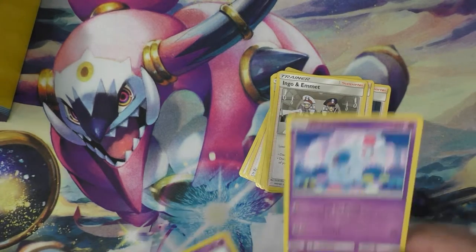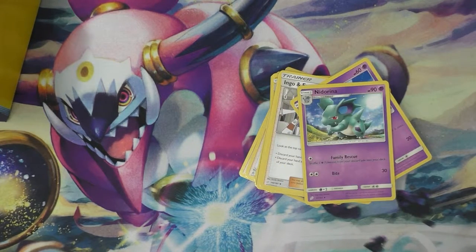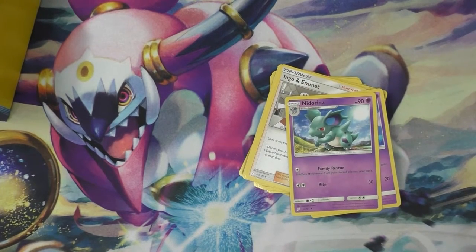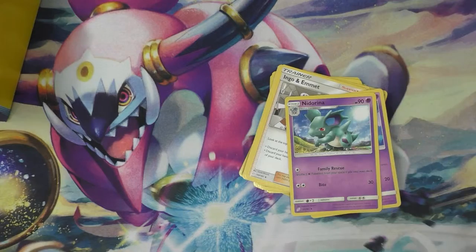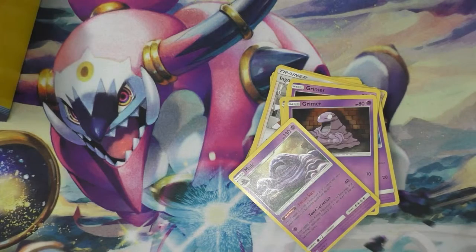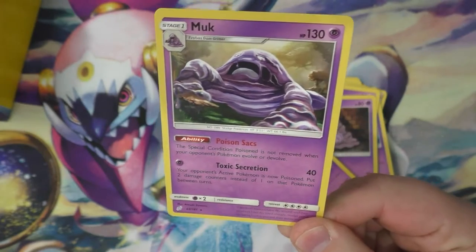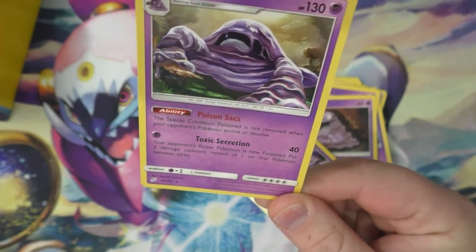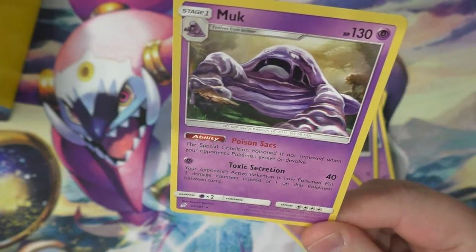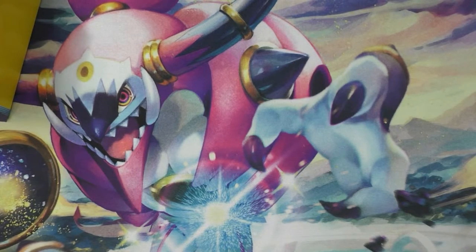Here's the Nidoran, got Nidoran and Nidorina — that's pretty neat. And that's it, just one of each for my Nidoqueen. The rest are three basic Grimers and two Muk. That's a really neat Muk — it's not what you normally think of when you think of Muk, this one's like super oozing. It's got a Poison Sack, Toxic Secretion — two damage counters instead of one on this Pokemon. That's a good toxic move, good for messing with people.